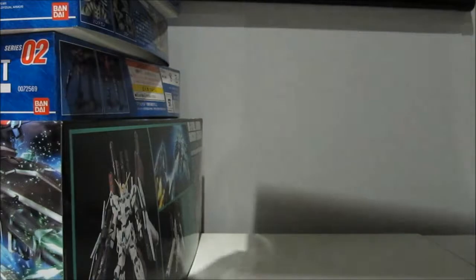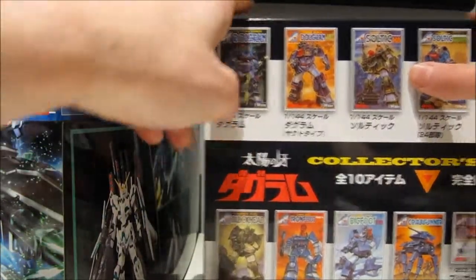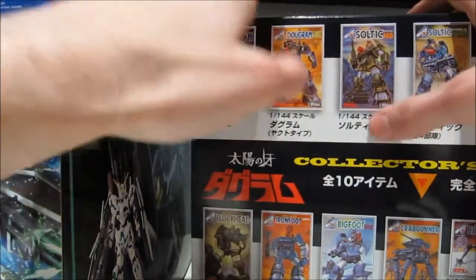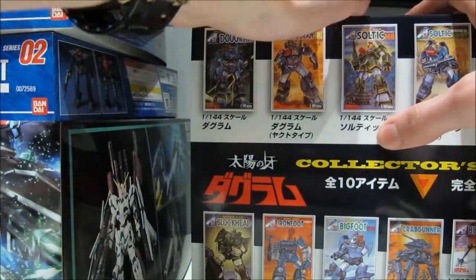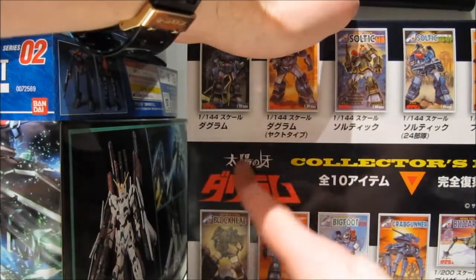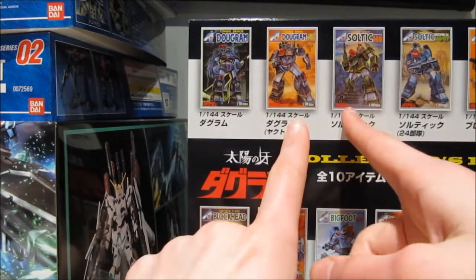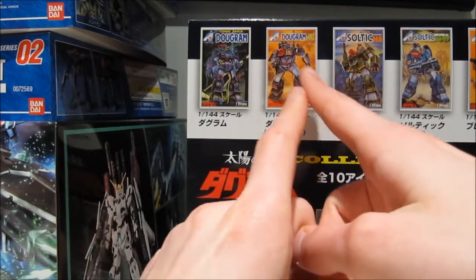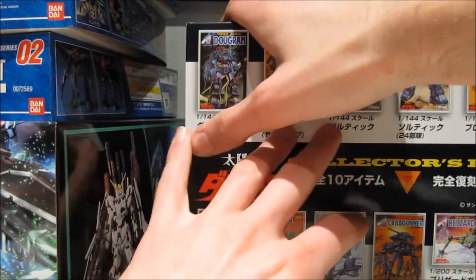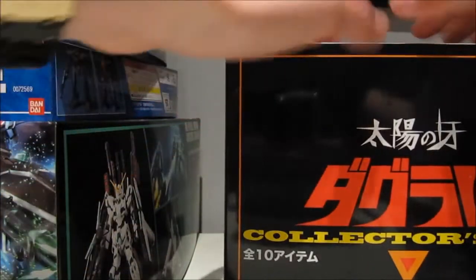Next up is not Gundam, but it is a bunch of model kits — it's the Dagram Collector's Box. The one thing I'm wondering is if these 1/144 scales are just re-releases of their older counterparts, or if these are new molds based on bigger counterparts, kind of like Bandai did a while back with those 1/288 scale figures. Almost all the Dagram kits are 1/72 scale or 1/48 scale, so it's a big coincidence that these are just half scale of that.